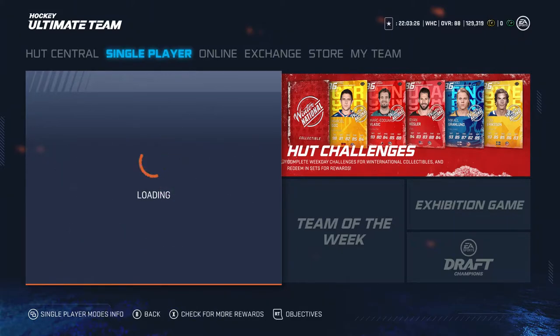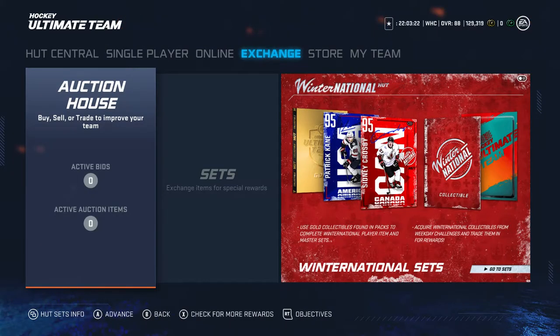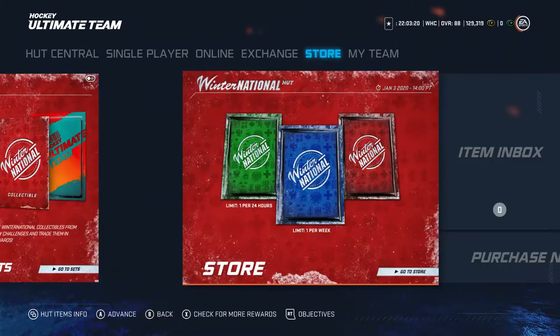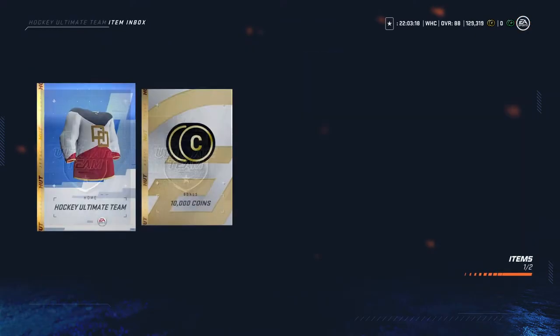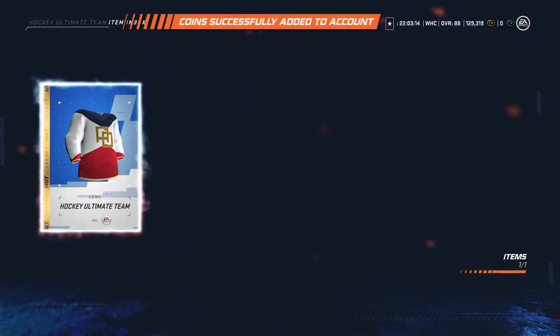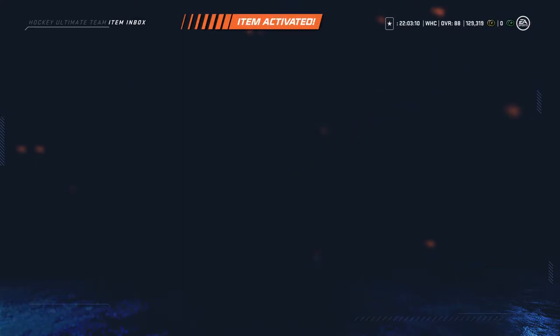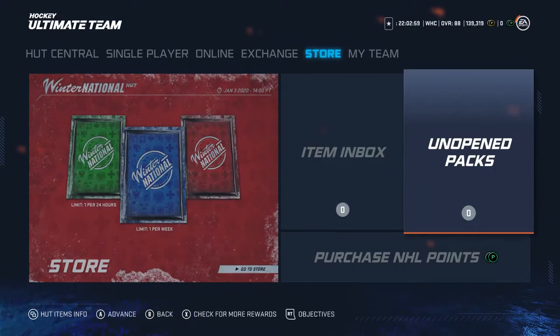Let's go ahead and claim those rewards here and see what we got going on. Let's start with the Inbox. We got 10,000 Coins, and then we also got the Alexander Ovechkin Away Jerseys. I'll put them on, see how they look in game, and if I don't like them, I'll switch them off again.